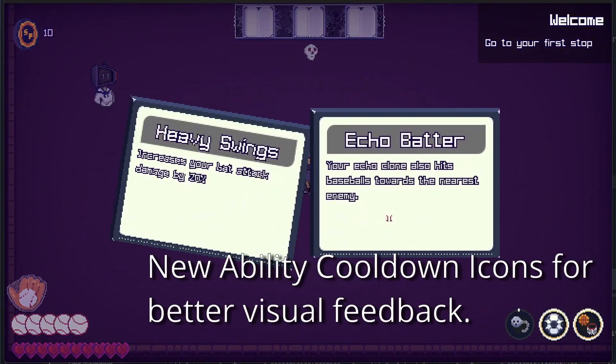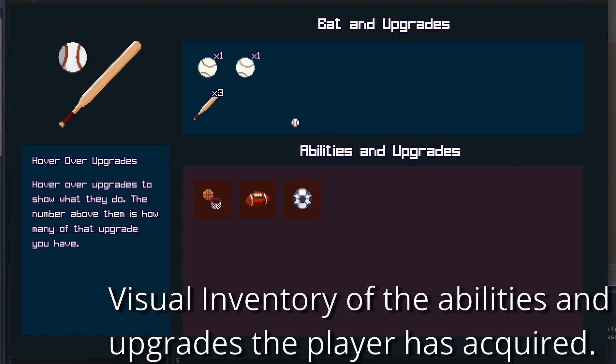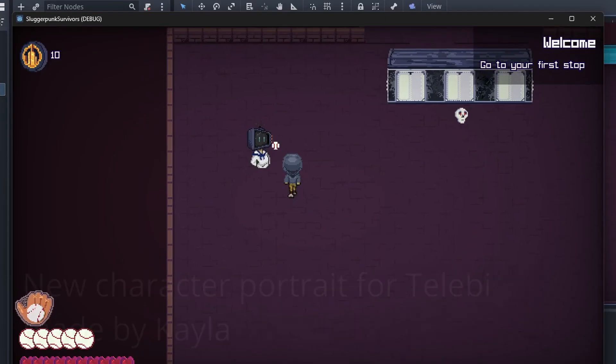First, I want to show the ability cooldowns, which have been requested since the last build, and also a visual inventory which shows all of the abilities and upgrades that the player has acquired, which can be expanded and grows as the player keeps playing.